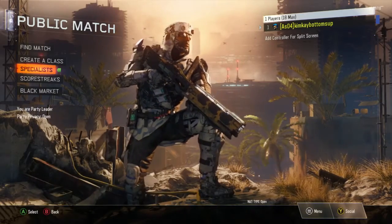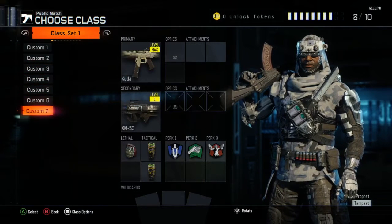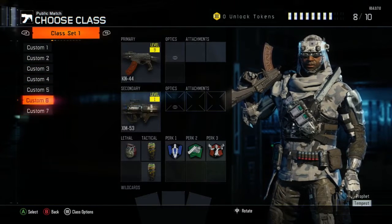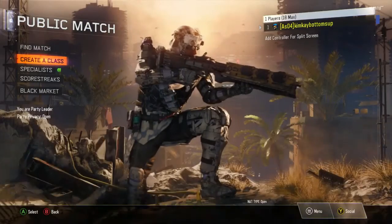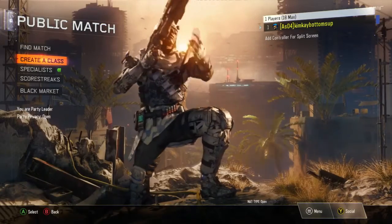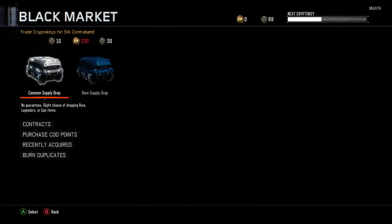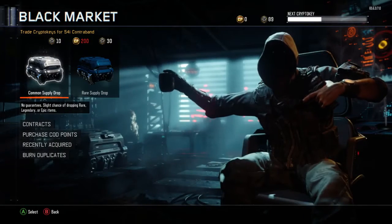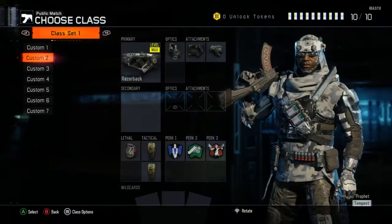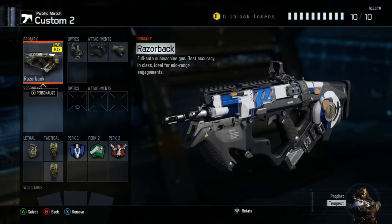We're definitely going to check out this class and play around with it. I just prestige — as you can see I'm prestige 2 level 1. Also, double XP and double crypto key weekend, so I'm grinding out crypto keys to spend on the black market. So let's go ahead and create a class.